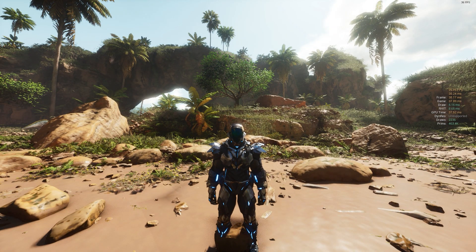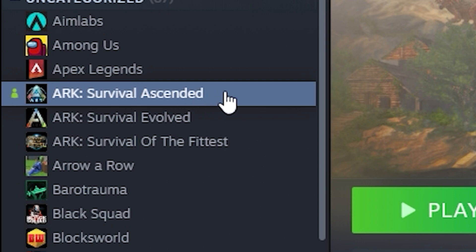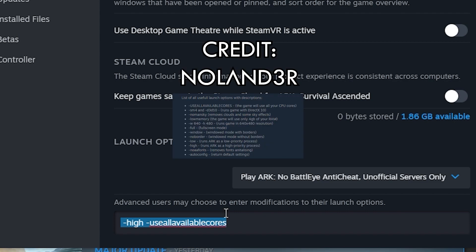The first thing you want to do is add some launch codes. I have two launch codes and they're helping me so much. When you're on Steam, go to ARK Survival Ascended, press right click, properties, and then go down to where you can type your launch options. I'm only using -high and -useallavailablecores. This basically makes your computer prioritize the game more and will help a lot with your performance. I use these two because they don't really change any of the graphics in game — they just make your computer prioritize the game more. I'll put some more on screen if you want to go even further and change the quality to get better performance.